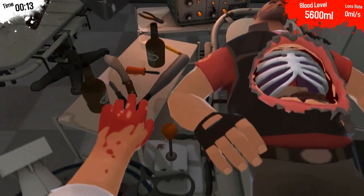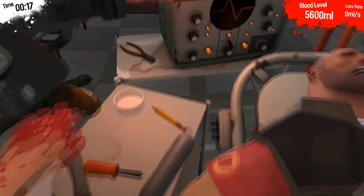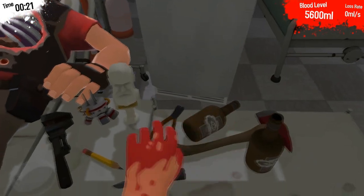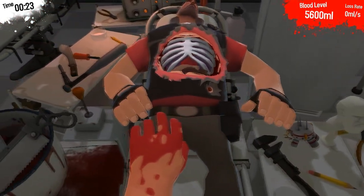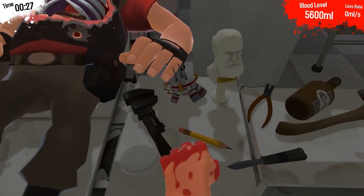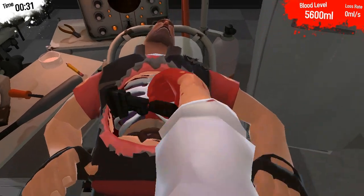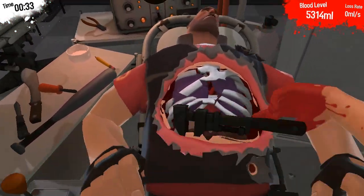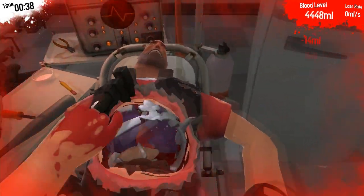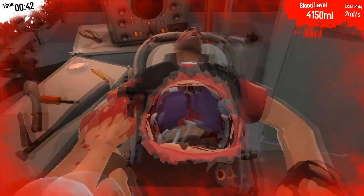He has a machete, a sword, some bottles — let's get rid of them, they're not good. Yeah, there's a lot of things to choose from. Do we have old trusty anywhere? I think this is like the hammer, so let's use the wrench. Let's get rid of his ribs. Oh wow, that was surprisingly well. Zero millilitres a second blood loss — hell yes. We're doing well guys, surprisingly we're doing well.